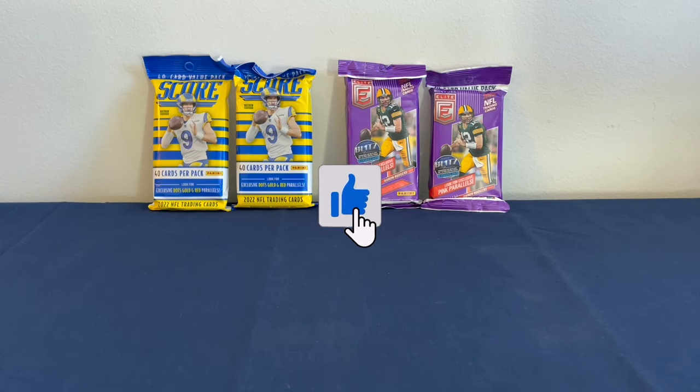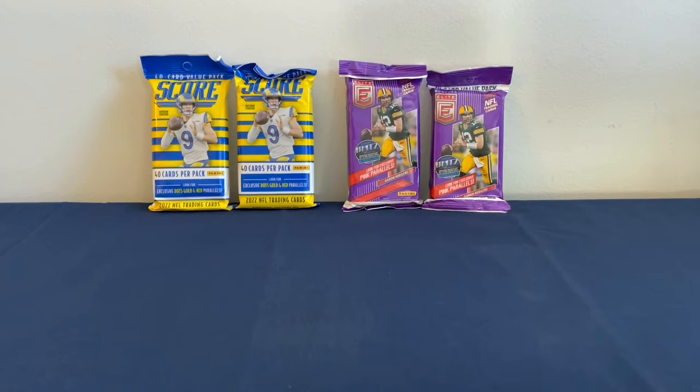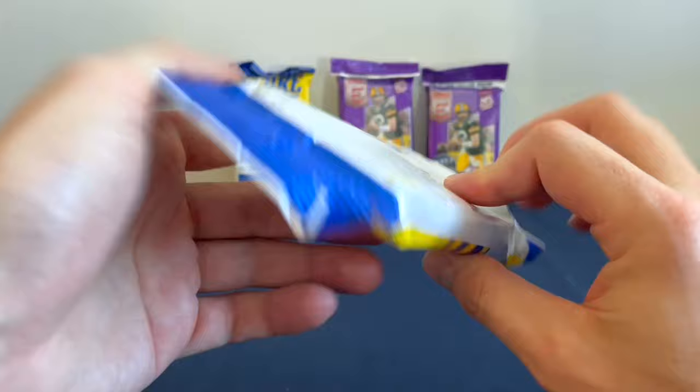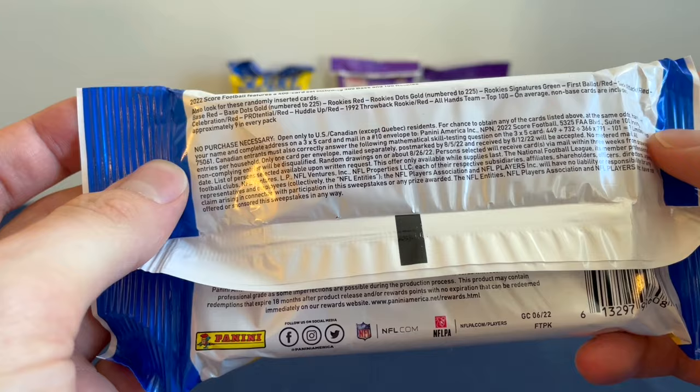Welcome back to Naptown Trading Cards. Today we have a head-to-head edition. We have two Score 40-card value packs and two Donruss Elite 30-card value packs. I have not opened either one of these before, so this is going to be my first time opening both. Let's go ahead and start and see what we can get from each. For Score, we should be looking for Exclusive Dots, Gold, and Red Parallels. There are some numbered cards, and on average about nine non-base cards in every pack.